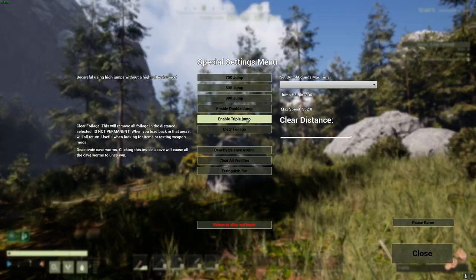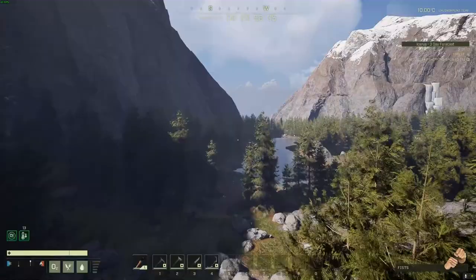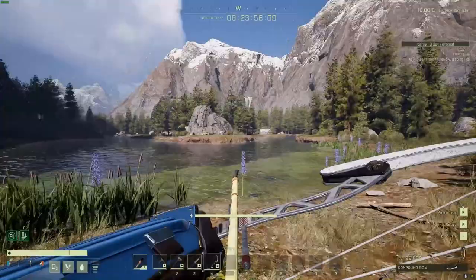You can select different jump heights and jump options to see what best suits your needs. My preference is the 900 jump and triple jump option, as you get some good height when jumping over obstacles. The base mod will protect you from fall damage, so you can feel the exhilaration of jumping off that cliff you always wanted to.